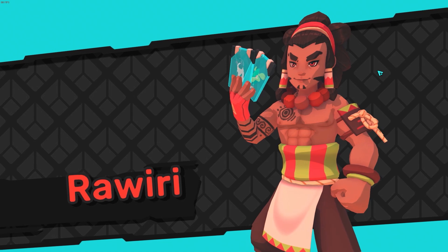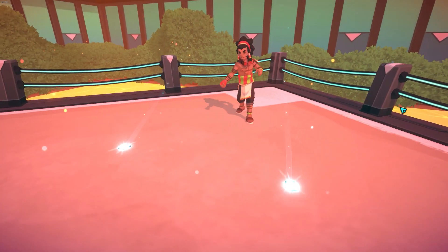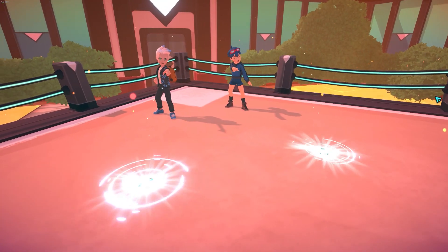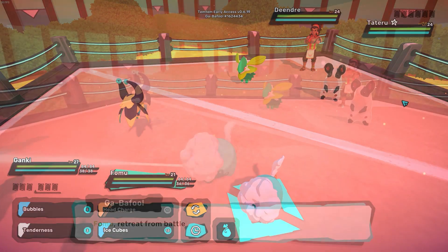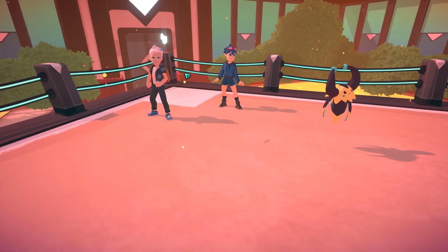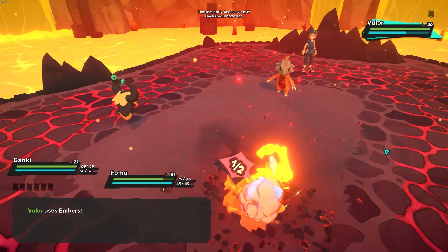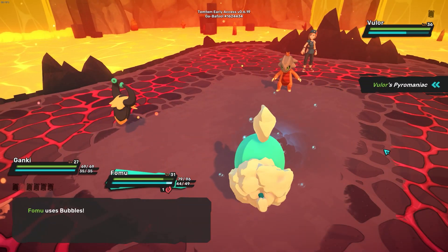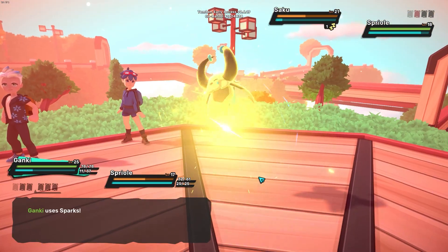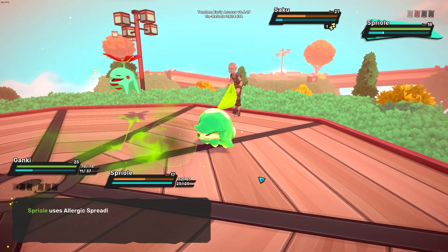The first and most apparent difference in this game is definitely the fact that you are always battling in a 2v2 match — two of your Temtems versus two of your opponent's Temtems. This creates a unique dynamic where you can constantly change out your Temtems to gain a type advantage. A simple example would be that a water type attack will do double damage to a fire type Temtem. There are also other dynamics such as buffing an ally or being able to hit more than one target with a single move.